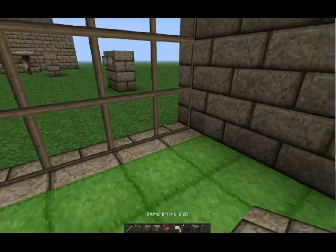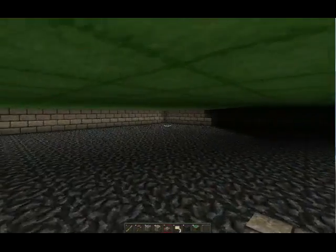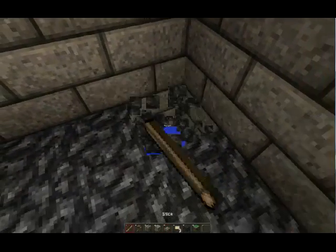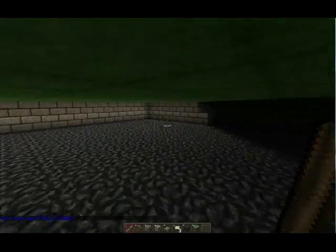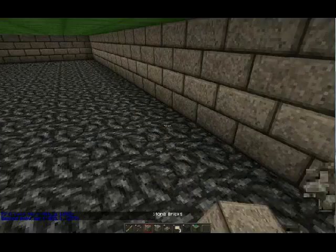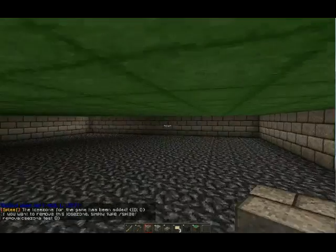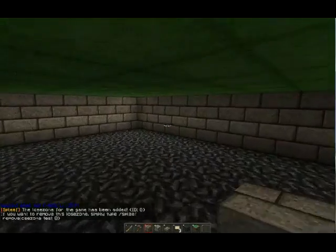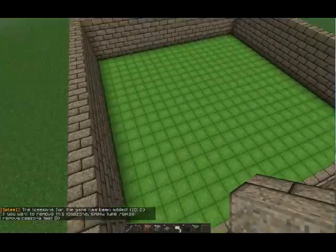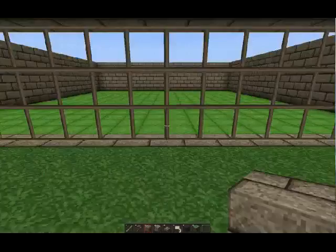I'm only adding one floor, but you can literally add tens — probably even hundreds. There's no real limit. Now we're going to create the lose zone. Left click here, right click there — just make sure it's one block elevated — and type 'spleef add lose test.' A lose zone has now been added, so when somebody falls they will lose.